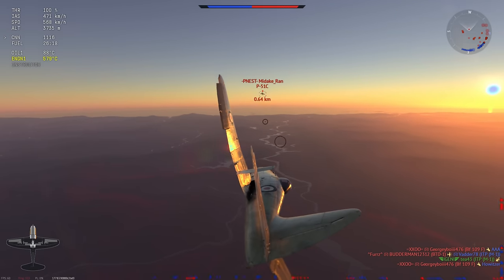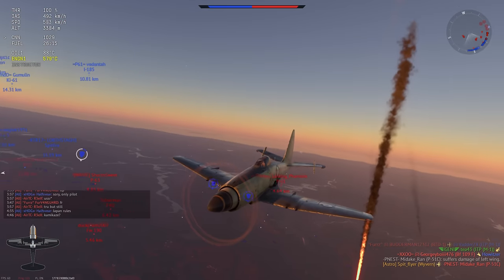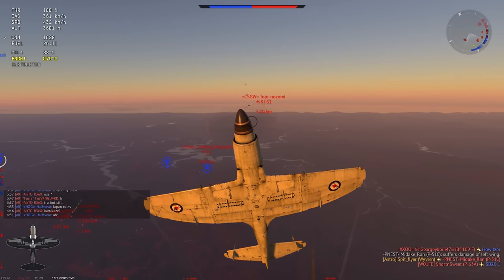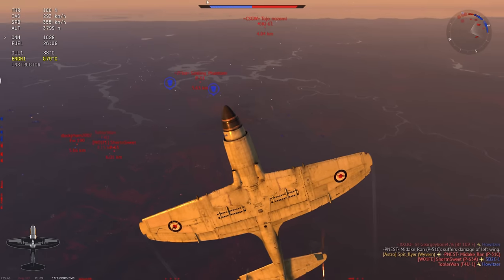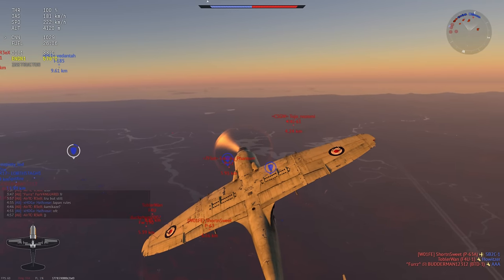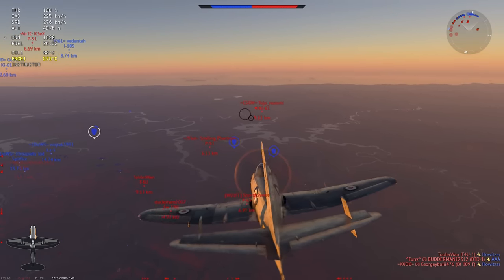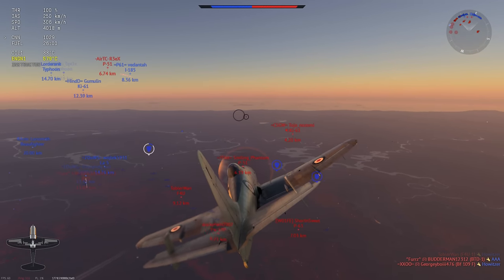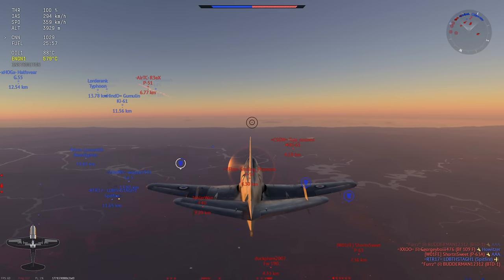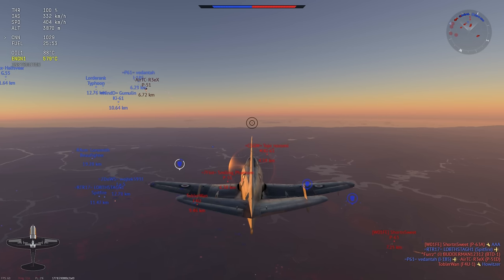The P-51C came in for a not-quite head-on and didn't pull away properly, so he's gotten himself killed. This is good because if he had survived the merge, I would have been in deep trouble — at 4,000 meters this engine is just not going to carry me, and at 4,000 meters the P-51s kick in with their extra supercharger stage. Get him done quick, get out of there, and go back to teammates, because this plane needs teammates around to keep opponents busy.